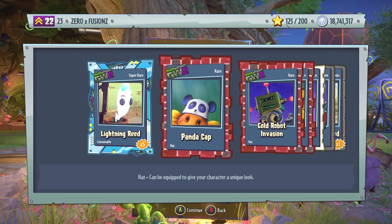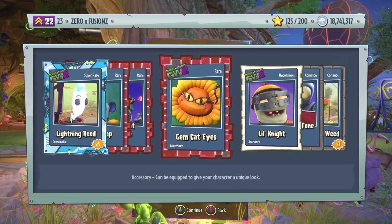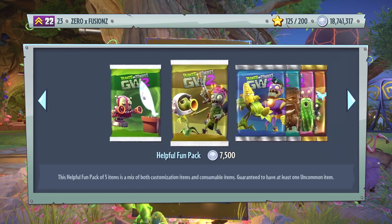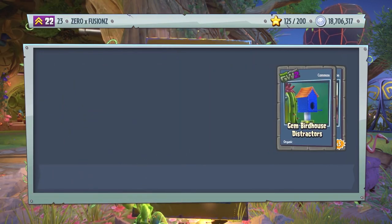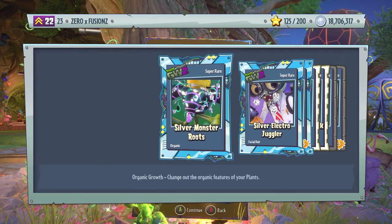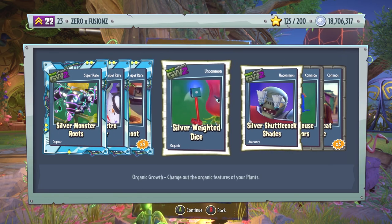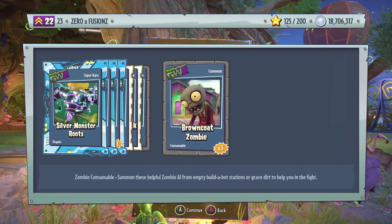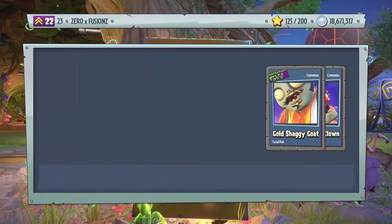We get five Lightning Reeds, Panda Cap — that's an awesome hat for the Sunflower — Gold Robot Invasion, Gem Cat Eyes, Little Knight, Gold Two-Tone Goat, and also a Terror Cotterweed. We're going to open a few more of these Wondrous Packs of Greatness, then move back over to the Zany Zombopolis Packs to try and get a Legendary. We get Silver Monster Roots, Silver Electro Juggler, Bamboo Shoot x3, Silver Weighted Dice, Silver Shuttlecock Shades, Gem Birdhouse Distractors, and three Burning Coats.